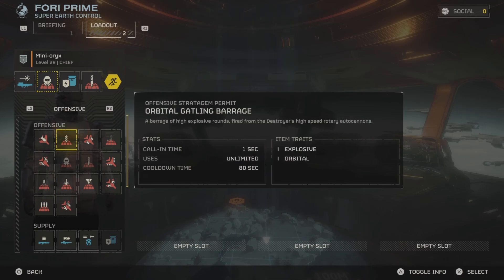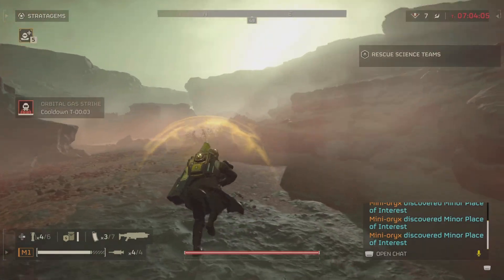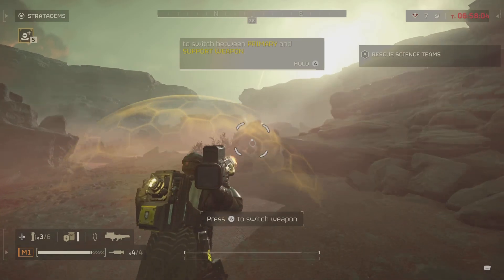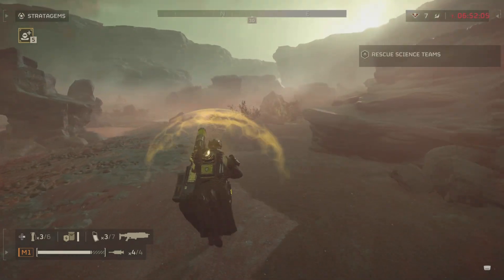I'll have two more stun grenades for whenever I deal against chargers or any big type of enemies that I need to stun. I'm also using the Quasar Cannon, the Breaker Shotgun because I just like getting things out of my face, and still using the shield backpack for survivability — it really does help.